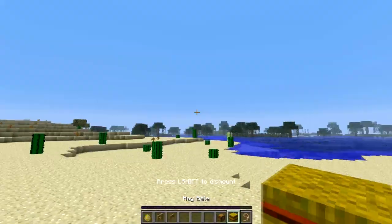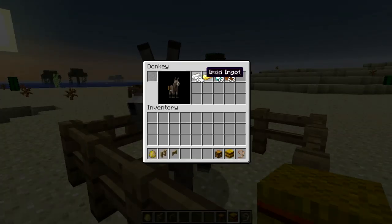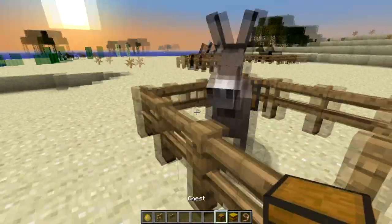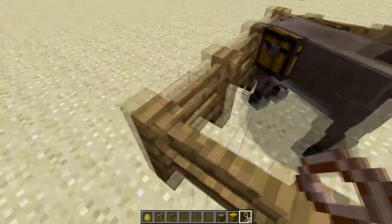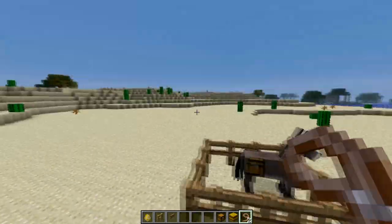You don't just right-click — you shift and right-click. And so you can get access to all of his chests. You can just put a lead on him and walk him anywhere you want. You have a walking chest wherever you go, and you can ride him too. Let me take this off and show you that.